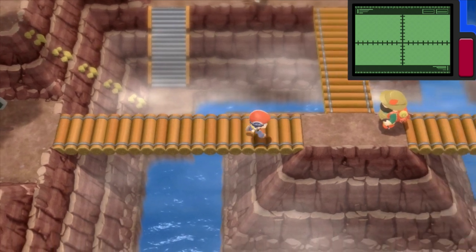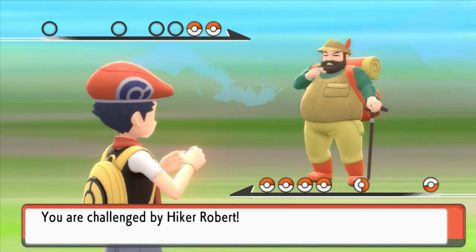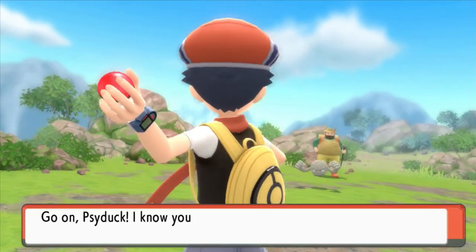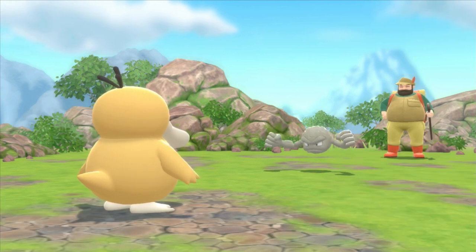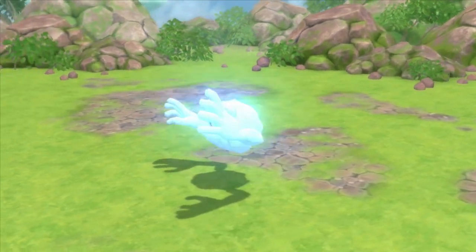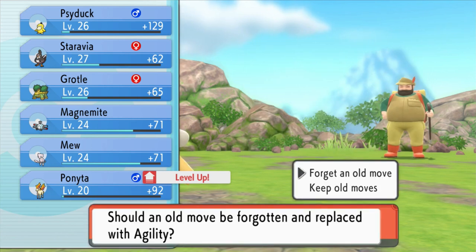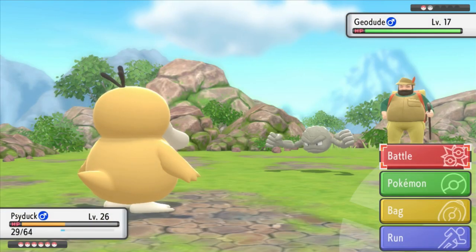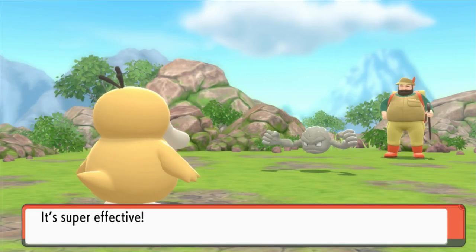There's a Rock Climb section up there. Another Hiker — are you serious? Why are there so many hikers? Psyduck is getting a lot of action in here, seriously. Water Pulse. Let me guess — your next Pokemon is a Geodude. Agility — we're going to keep old moves. Agility to me has always been one of the weirdest moves ever, mainly because... like, not the fact that it ups speed by two, 'cause there are other moves like that — like Rock Polish.